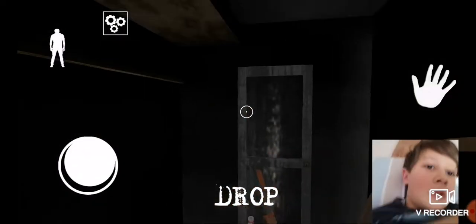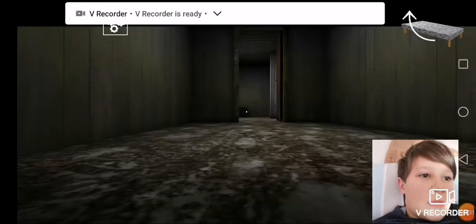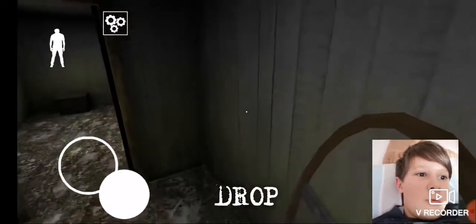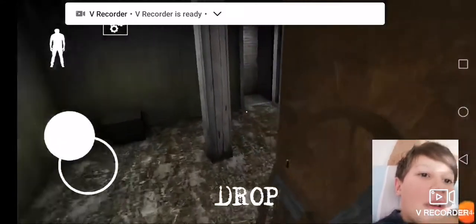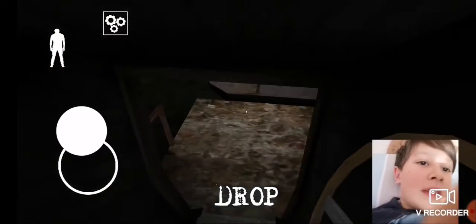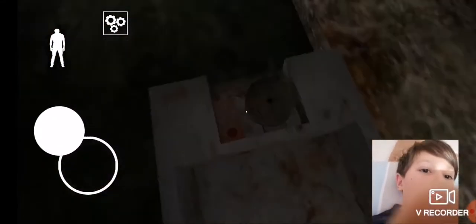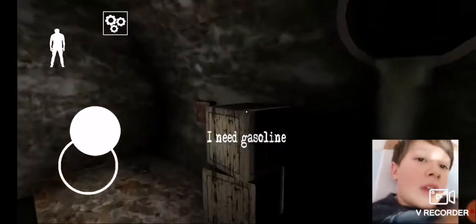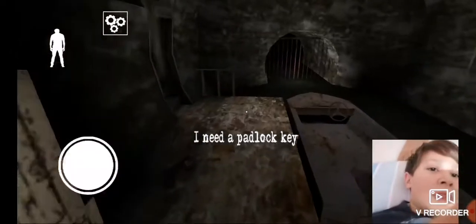Boat steering wheel — there it is. Now I need to get to the basement somehow. So that means I can go over here and place this in the boat. There we go. So now I need the boat key. I need the spark plug and gasoline, which we found. We might actually beat it in one run, guys. But I need to find the padlock key too, to open this so I can open that.